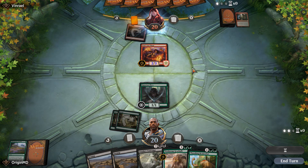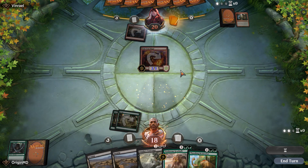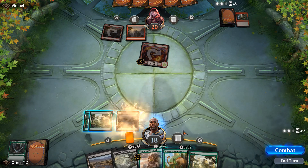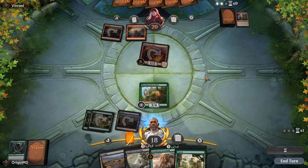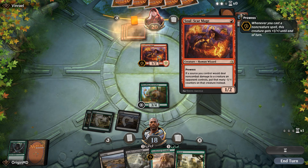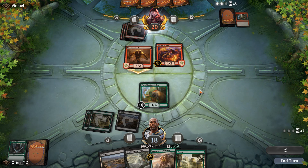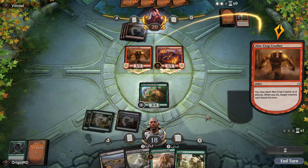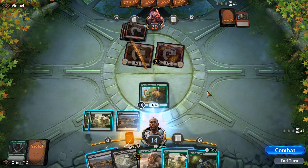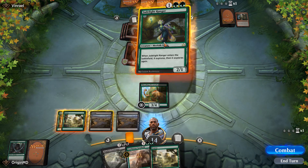Let's play out the Trashing Brontodon and see if our opponent has more ways to shrink it with the Soulscar Mage ability. He has a Crop Crusher instead — he's going to exert and prevent us from blocking, hitting for four. That's completely fine. Over here I think it's fine to go for the Jadelight Ranger — let's go ahead and explore. There's a Fatal Push in the library for sure, and we're not going to be attacking.